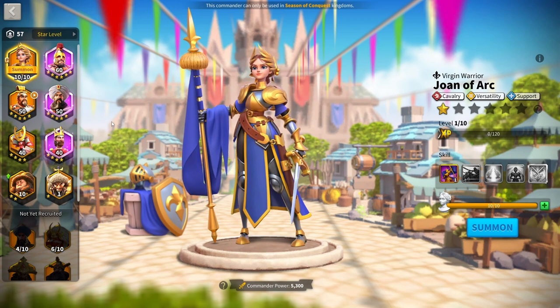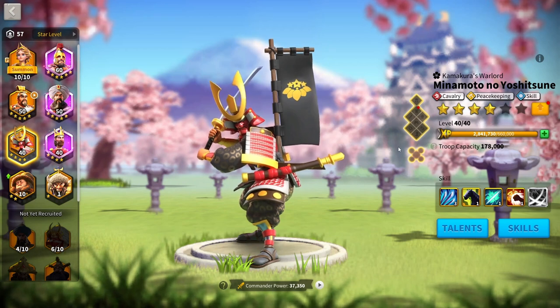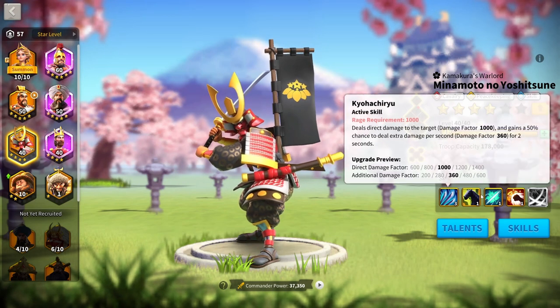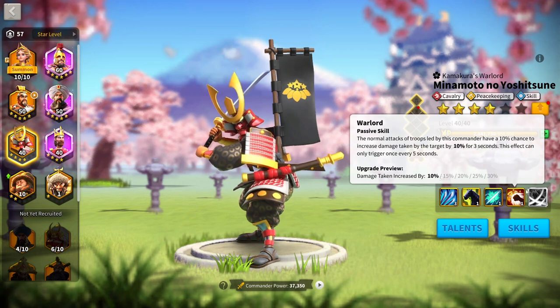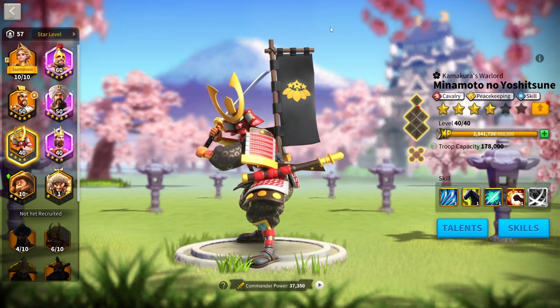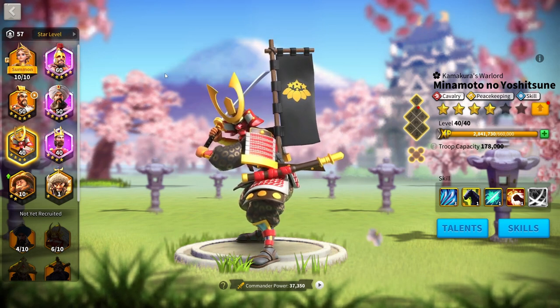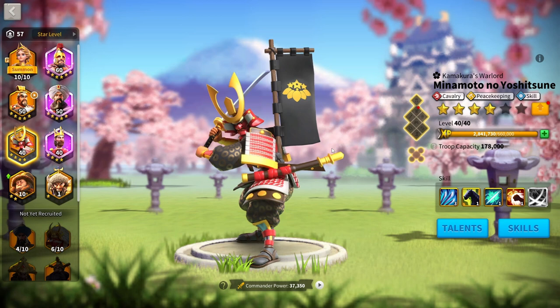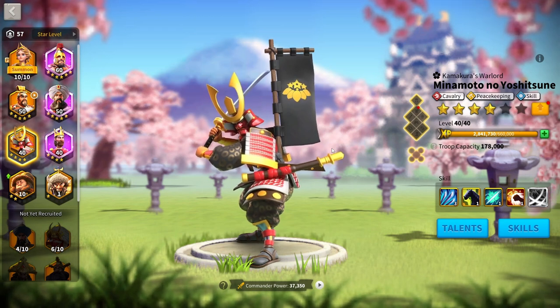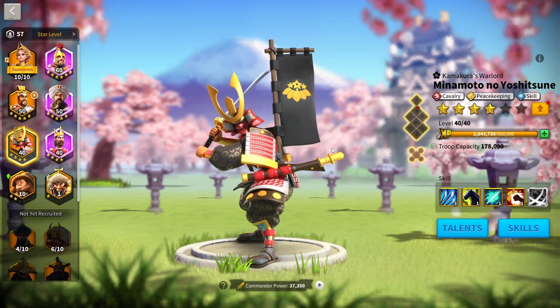The only way to really do any Cav in KVK1 is to be spending money, because Minamoto is the best cavalry commander. If you can get him to 5-5-1-5 — maxing the first two skills, skipping the third, and maxing the fourth — you'd be well set, even as a lower spender. That's maybe $200, around $300 to max. He's expensive, but he's such a good commander through KVK1, 2, 3, and into Season of Conquest — he's probably just worth it.